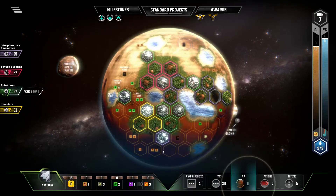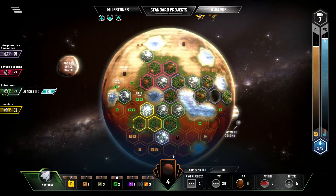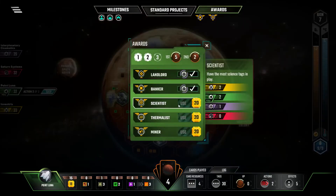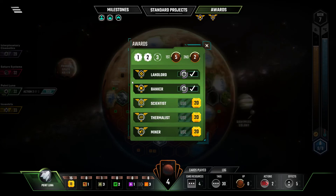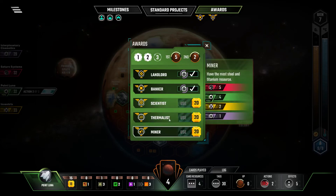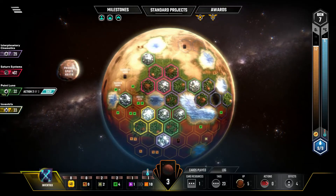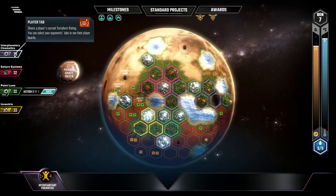Do we want to dictate the last award here? Scientists — no. Thermalist — we might want to grab Thermalist. You've got a one production, you've got a five production, you've got no production. Thermalist might be a smart investment for us.